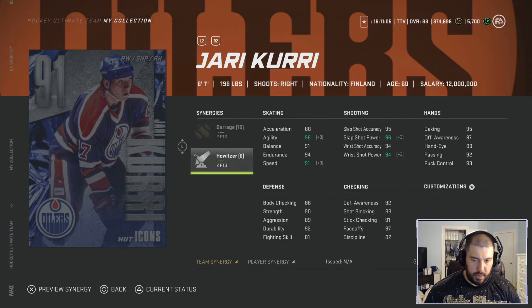Howitzer is a very important player synergy to have. It's going to take six guys to get it, or five total if you have Curry who has two points. Barrage is going to give you slap shot accuracy, slap shot power, offense awareness, and aggression. I don't think it's that great of a team synergy — getting a plus three on slap shot accuracy and power when someone's already in the low to mid 90s for those categories isn't that impactful. Let's look at all his attributes without any synergies activated.